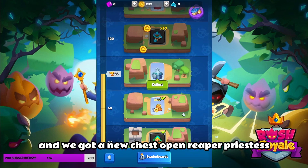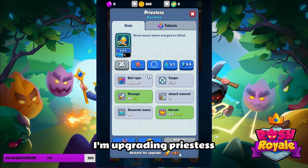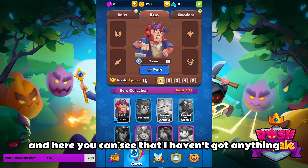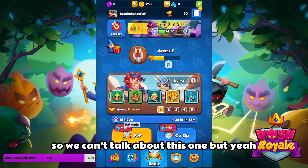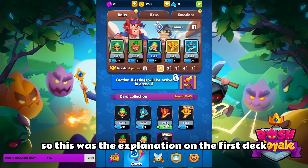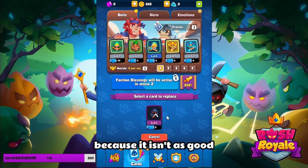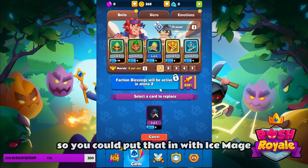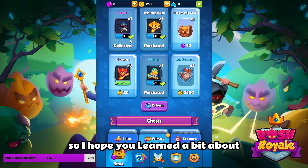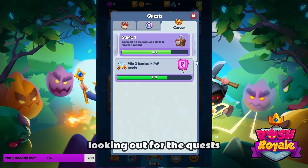We got a new chest: Reaper and Priestess — I'm upgrading Priestess. So this was the explanation on the first deck. You should avoid playing Reaper because it isn't as good, but it does a little bit of damage, so you could put it in with Ice Mage and that would work out. I hope you learned a bit about going into the shop first and looking out for the quests.